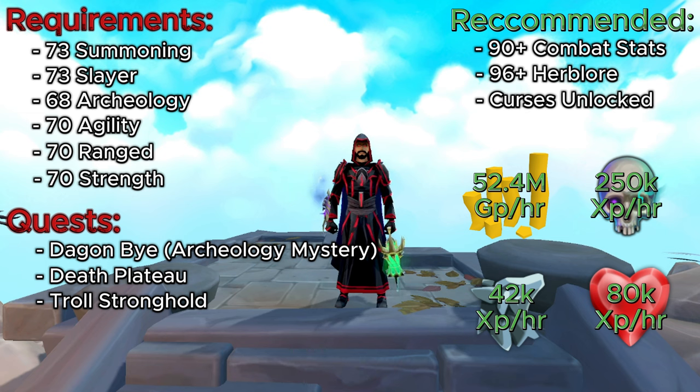For quests, you need to finish the Daggonovi Archaeology mystery, which is required to make the binding contracts. You also need to complete Death Plateau and Troll Stronghold to enter the God Wars Dungeon. Highly recommended is 90-plus combat stats. In this video we're using Necromancy, so you can probably do this method even at level 80. You'll also want 96-plus Herblore just to get your overloads, and curses are highly recommended to have unlocked.